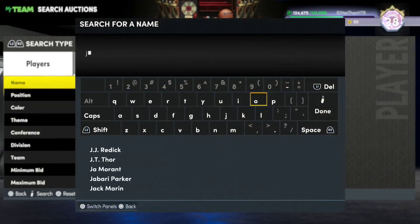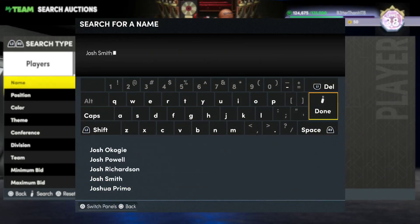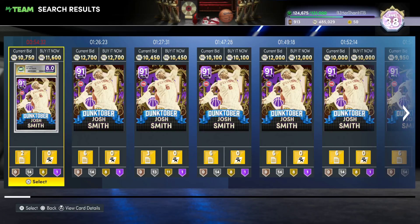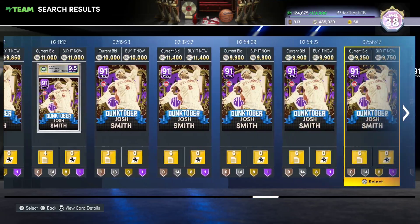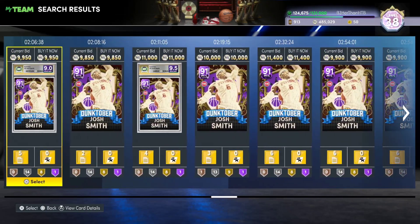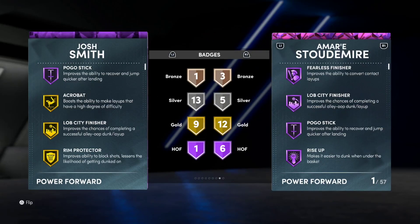Then we're going to a guy who was on this list last time — supremely underrated Josh Smith. Josh Smith might end up coming in as my center. So looking at Josh Smith, you're looking at under 10,000 MT. That is a crazy price for a card this good. There's a reason why you still see a lot of competitive players still using Josh Smith.